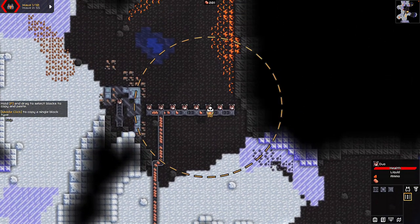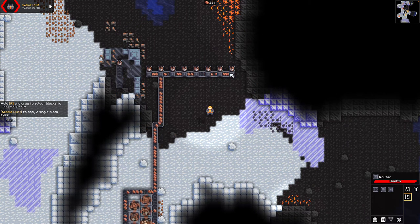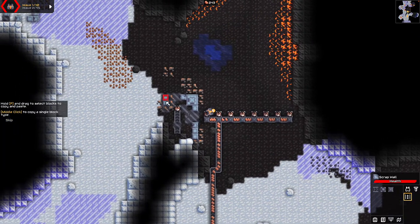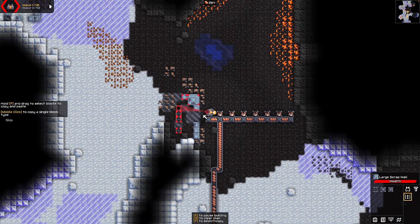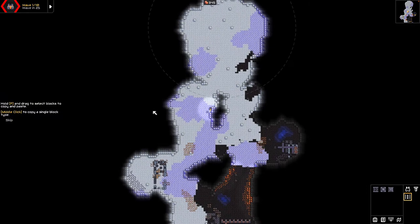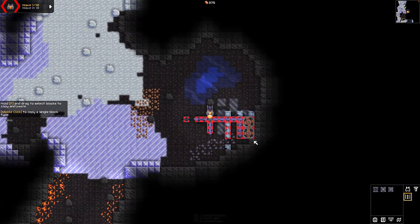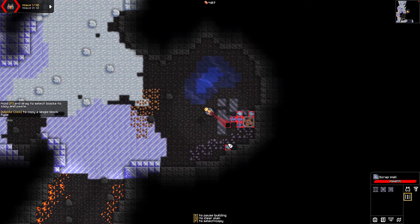We're going to slowly make sure we have everything we need. As the resources fill up, our stuff gets in there and we can actually deconstruct things that used to exist — since we can't use them, we're able to take them away. These are walls — scrap walls, which I didn't know was a thing. They'll take a little bit longer to deal with. Eventually we'll probably build some stuff in this area, but right now we can't do anything. We're going to deconstruct this area as well because we just don't need it and we want access to those resources if we want them.